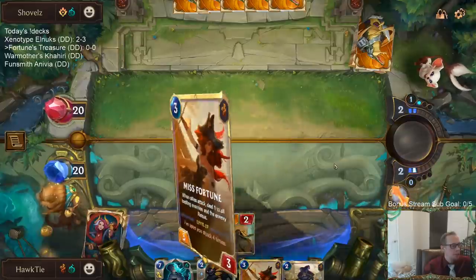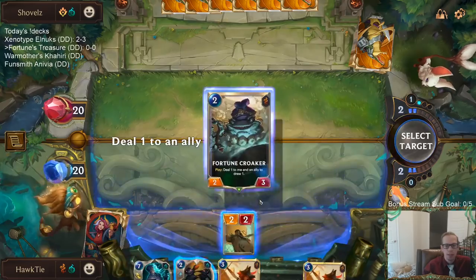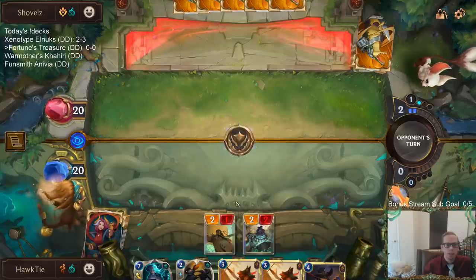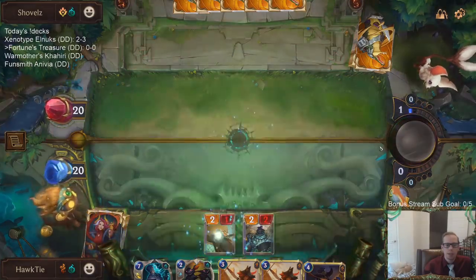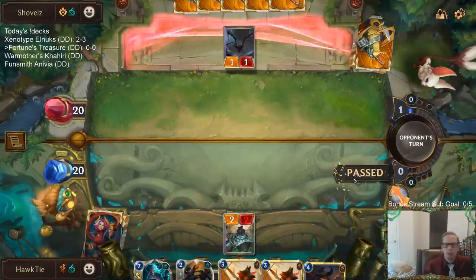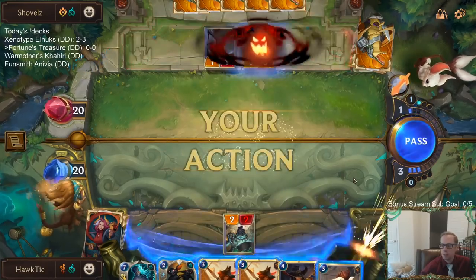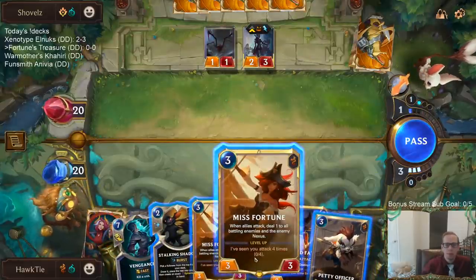Chat asks which invoke card is worse — Immortal Fire or the elusive dragon, the eight or nine mana one. I don't think one is necessarily worse than the other; it kind of depends on the situation, what the game looks like, and what kind of removal and interaction your opponent has — that determines which one you want.